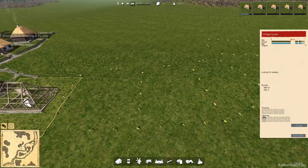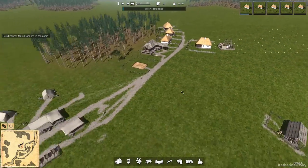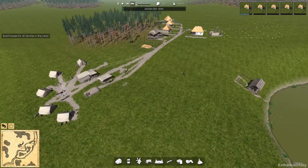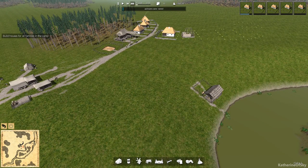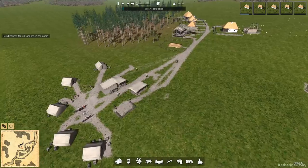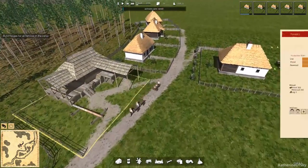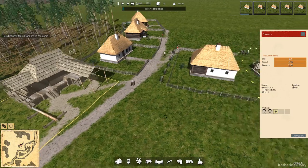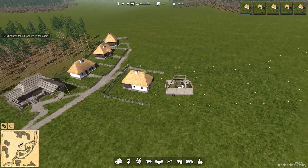They're already on the next house. The only problem with this setup is I feel like maybe our people are too far from the original camp — we'll see if that makes a difference though. We have the clay being made here and wood over here, so I'm hoping it's okay.